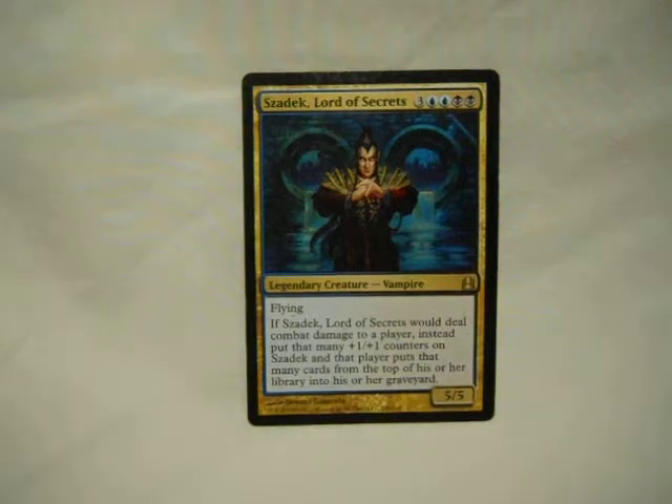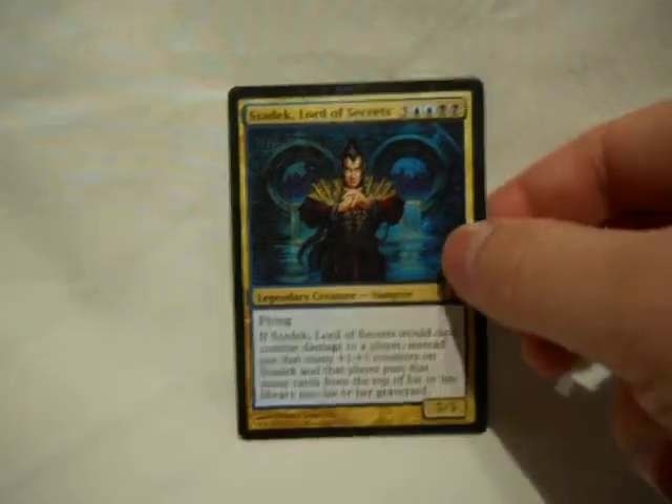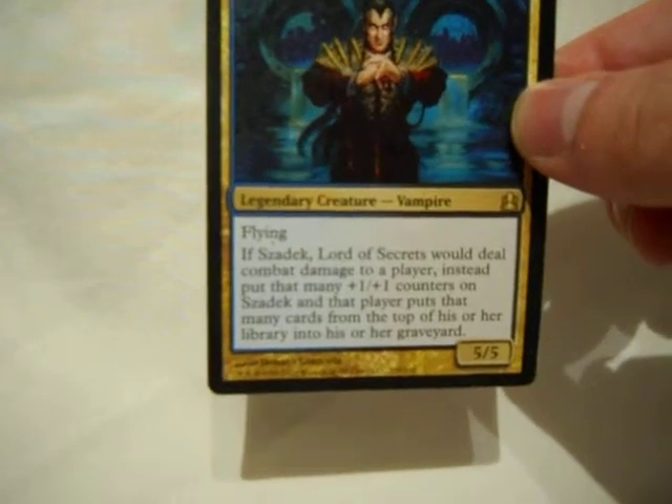And Zadak, Lord of Secrets. He's not quite a graveyard card here, but he puts things in other people's graveyards, which I can really take advantage of. Because this deck takes advantage of graveyard mechanics — not just my own. And he gets bigger, so get him to hit someone enough times, and they might just mill themselves out. Or I mill them out, and they just die.